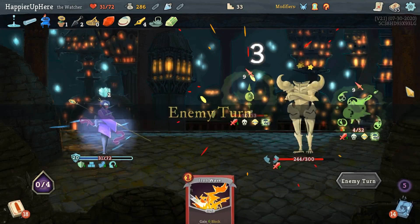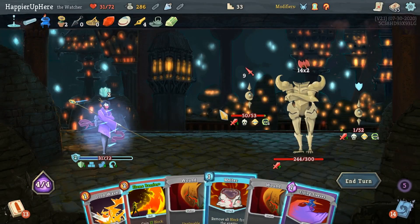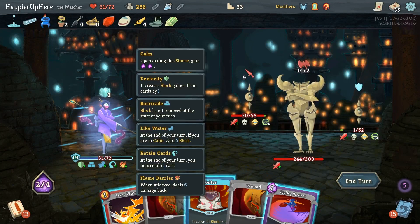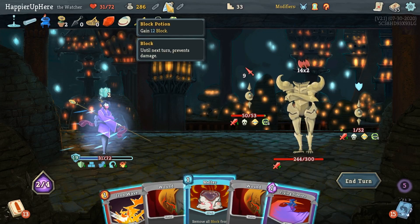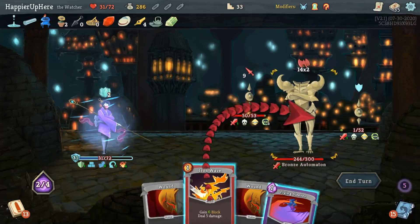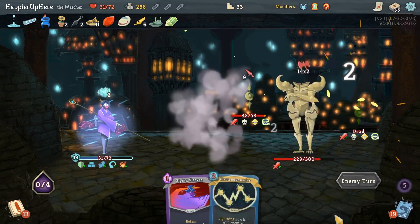Let me see what Distraction gives me - Bouncing Flask! Ghostly Armor - don't want to lose it - then Fear No Evil and Headbutt. Put another Flame Barrier back. Keep the Iron Wave. This guy's dead - that's good. Way more incoming here - Flame Barrier. 28... 37 right. I have 20 - not even close. Let me drink the Block Potion. I still need to do so much damage - Iron Wave and Melter. Doesn't matter what I hold.